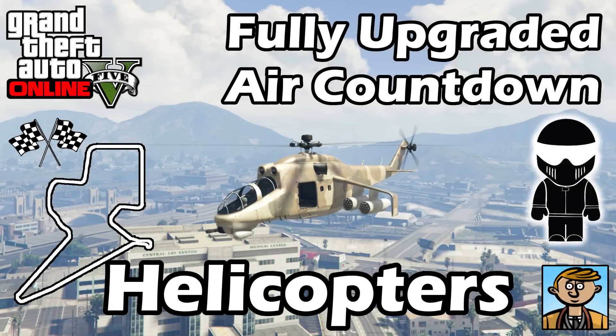Ultimately, the pricier brother — the Swift Deluxe — is the quickest of them all. It's a big price tag, but it is the quickest helicopter in the entire game. Let me know what you thought about this down below. What do you think about the two Heist helicopters being so slow? And what do you think about the Swift Deluxe with that hefty price tag being the quickest in the game?